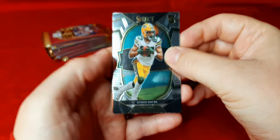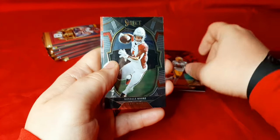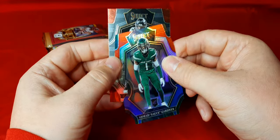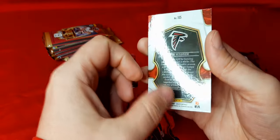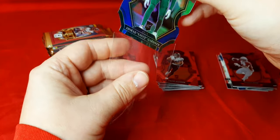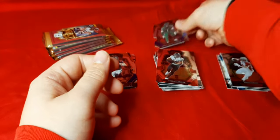We'll start out with Romeo Dobbs on the rookie for my Packers. We got Rondale Moore. First die cut is Sauce Gardner on the red, white, and blue — that's a good one right here. And we got Tyler Algier — I think this is the premier level again. Yeah, right here, premier level of Algier. We'll sleeve up Gardner real quick — Gardner's a good one right there in the red, white, and blue.